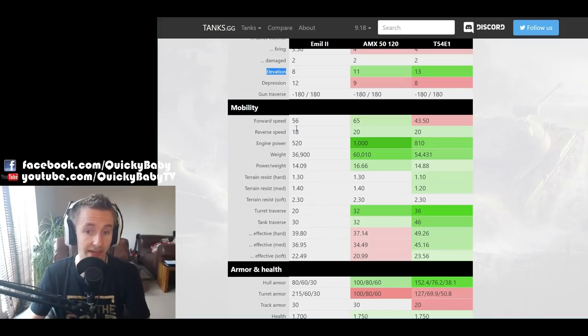On to mobility — the Emil II certainly isn't bad: 56 km/h forwards, 18 going backwards. But the power-to-weight ratio isn't incredible at 14, meaning the AMX 5120 is significantly faster forwards and backwards with a better power-to-weight ratio and the same ground resistances, making the tier 9 Swedish vehicle the slowest in this comparison. Also, the turret traverse speed is horrible at 20 degrees per second — more like a tier 10 super heavy like an E-100. If you knock the tracks off an Emil II, it's very easy to out-traverse the turret and avoid its 120mm.